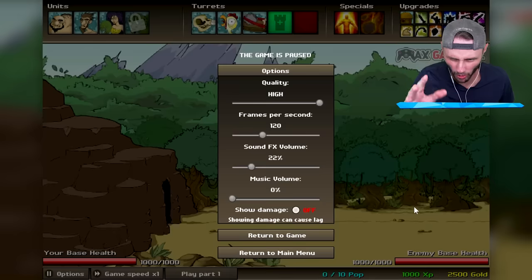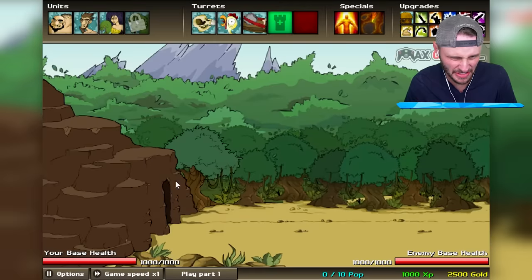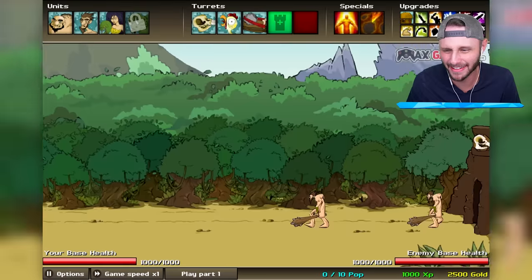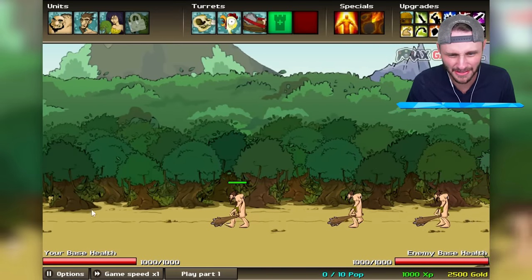Are you boys ready? This is a 1v1 battle — me versus Sigils. This is called Age of War 2. Let me explain how this game works real quick. Check it out, top left — these are my units. This is my base over here. I got a little dirt shack, right? Look, they're sending — what are those called, Neanderthals? Is that what they're called? I don't know.